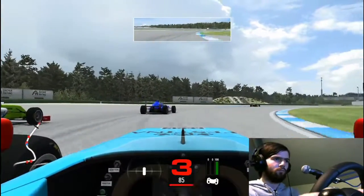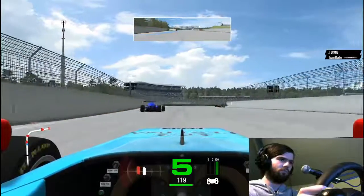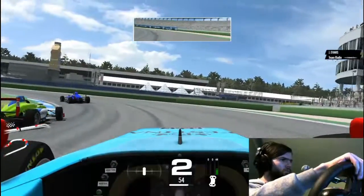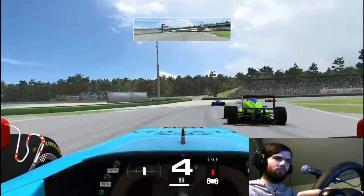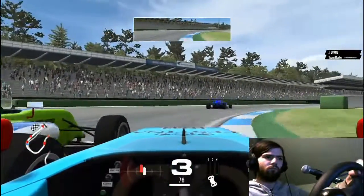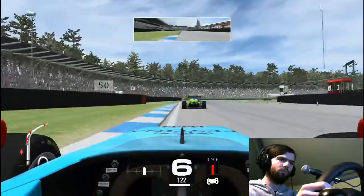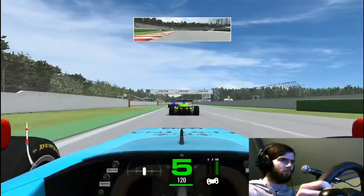I'm putting this green car under pressure. We get a good exit out of there and again side by side going into this corner. We get on the brakes, aim for that apex, and we're still side by side as we come into the stadium section. He has the inside line so I give him the space, let him past, and try to get a better exit which we do manage. We're right onto the back of him again — I try my switcheroo and get on his inside for the next corner, but he gets the better exit. We regroup and wait for the next opportunity.